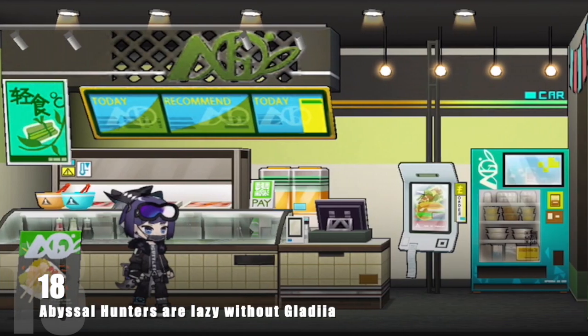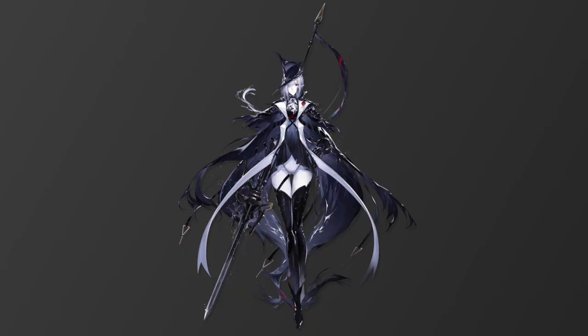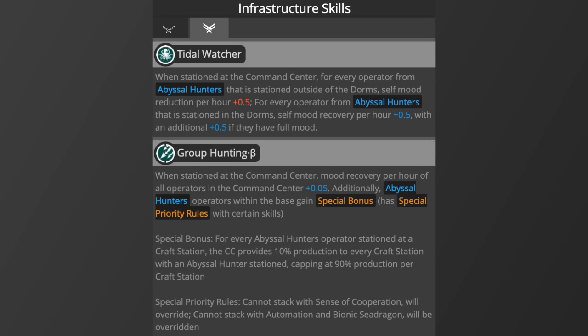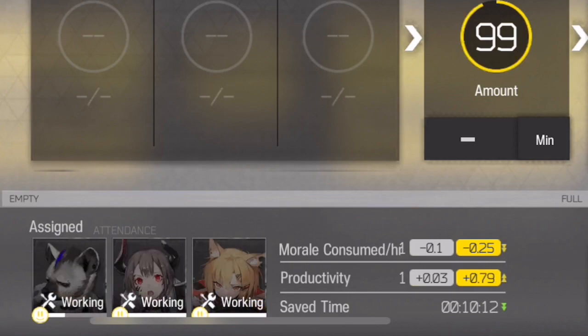Currently, before Glagia's release, the abyssal hunters will do absolutely nothing in the base for you. But once Glagia is Elite 2, you can have plus 0.9 productivity on all factories in the base at once — its only drawback is it will be capped at 0.9 and cannot go beyond that. But this alone is one of the best base skills to date, as it is difficult to have plus 0.9 in more than one or two factories.